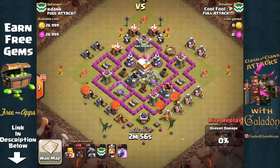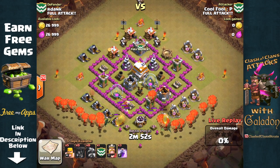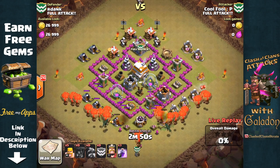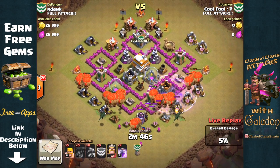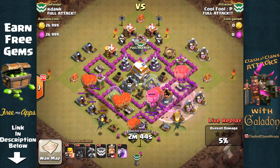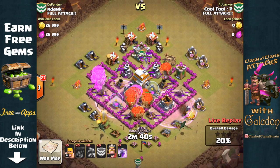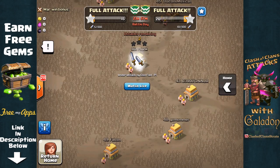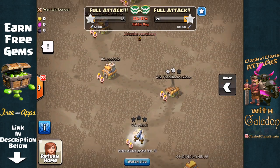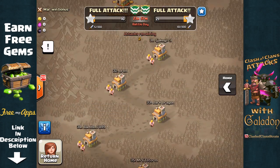Cool Fool is attacking Ardank and he's brought in mostly balloons, a couple of dragons, and rage spells, moving in from the bottom of the base. It looks like Cool Fool is on his way to a three-star here — certain domination with all those air units against only two air defenses. We scroll up and now we are behind 20 to 15, then 16, then 21 to 16 — it is just too quick to keep up with.